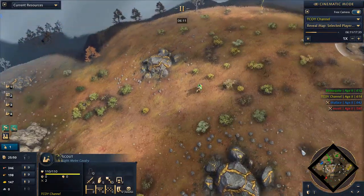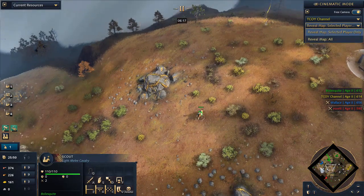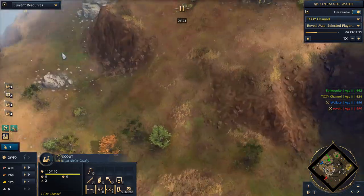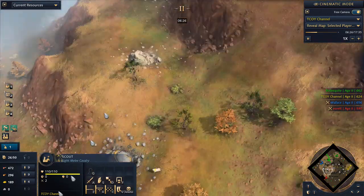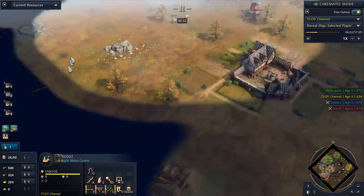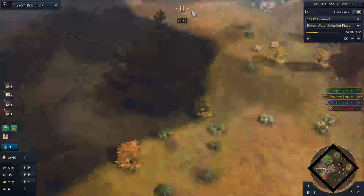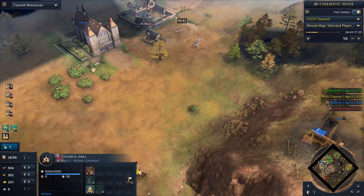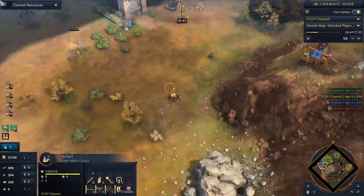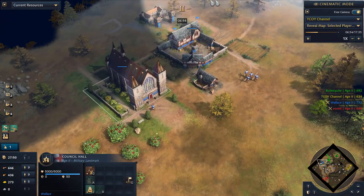It's very important to scout your enemy properly. I have scouts all over the map — our Chinese player also has scouts out. I'm running around the enemy base to find what's going on. We already saw one barracks, which gives an idea of early men at arms. The English player has a Council Hall and is trying to secure a forward gold. Because of the Council Hall, we're keeping an eye on how many archers are being trained.